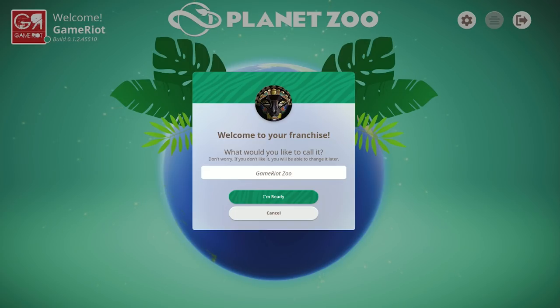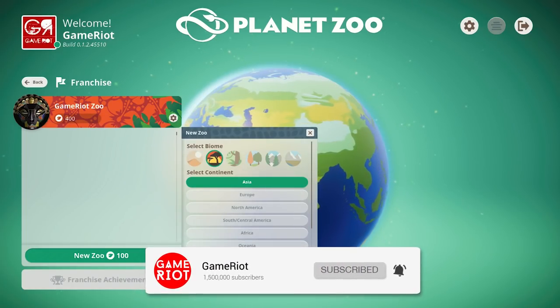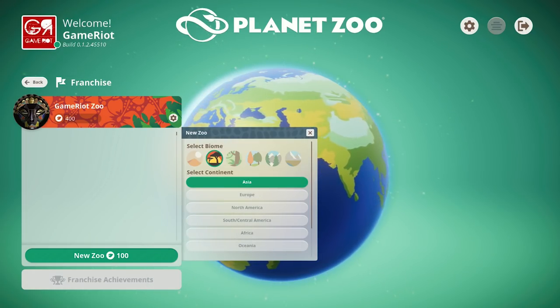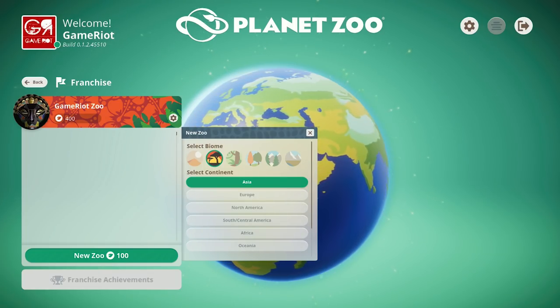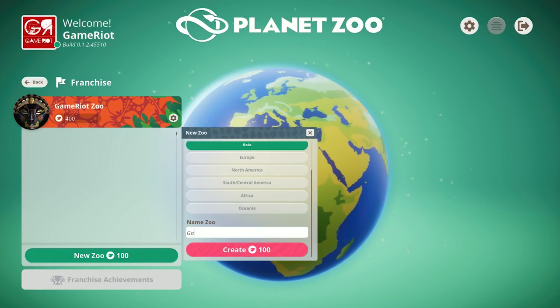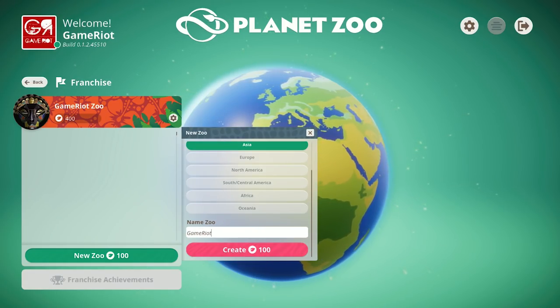Gameright Zoo - wow, great name, Scott. So we can now make our zoo. I think the Gameright Zoo is actually the name of the franchise, not the actual name of the zoo. But we can only select one biome, and that is the grasslands in Asia. That's because this is the beta - in the full game we can select all of these, every continent we want. Let's call this Game Riot.